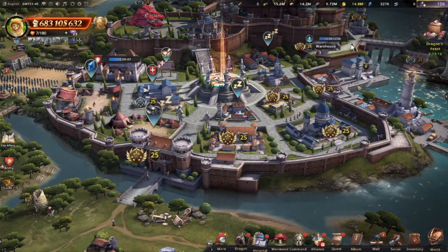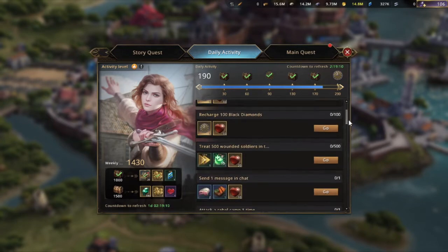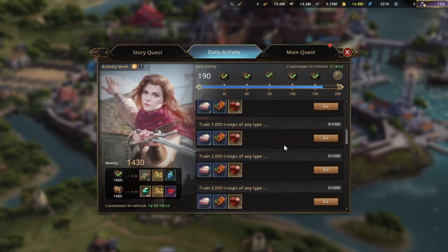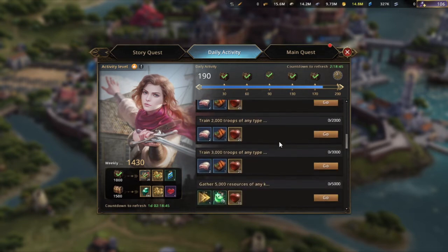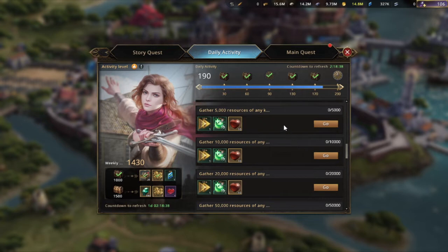There are also changes to daily missions and activity rewards. The amounts have changed slightly, and instead of requiring specific troop types — 500 infantry, 500 spearmen, 500 cavalry, 500 bowmen separately — it's now any type of troops, with the combined amount increased up to 30,000. Similarly for resources, any resource type is now fine instead of having to look for specific ones, making it easier so you can harvest from one node instead of four different ones.